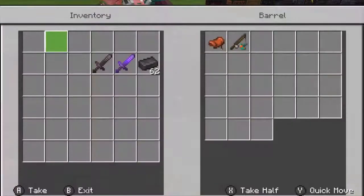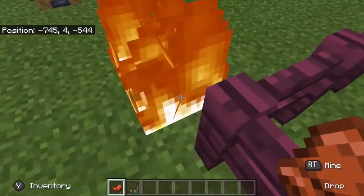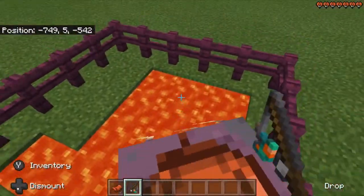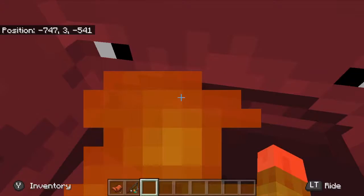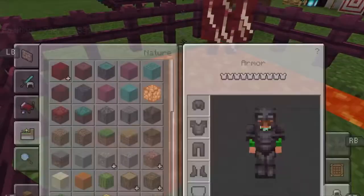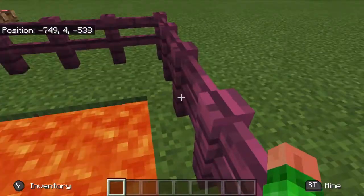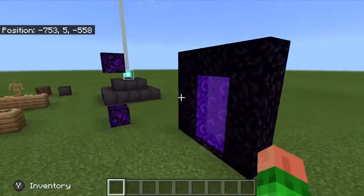The zoglin is going to make nether transportation so much better. Take a saddle and the warped fungus on a stick, place the saddle on the strider, ride it, and you can control where it goes using the warped fungus on a stick. It goes much faster on lava. Also, netherite items can't burn — and apparently on this version they also skip around on top of lava.